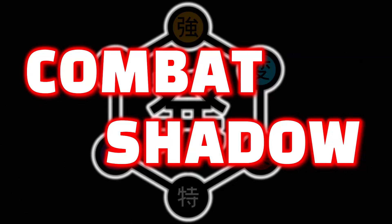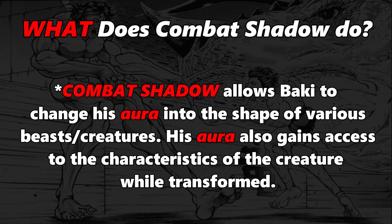With that out of the way, let's get into the ability. I'll tell you the name, what the ability does, how it does what it does, then the process, then the conditions, and finally the restrictions. The name is 'Combat Shadow.' Baki's a martial artist so we had to talk about combat, and the shadow part gives you an inkling of what this ability could be. Combat Shadow allows Baki to change his aura into the shape of various beasts, and at the same time he's able to access the characteristics of the creature he's changed his aura into.